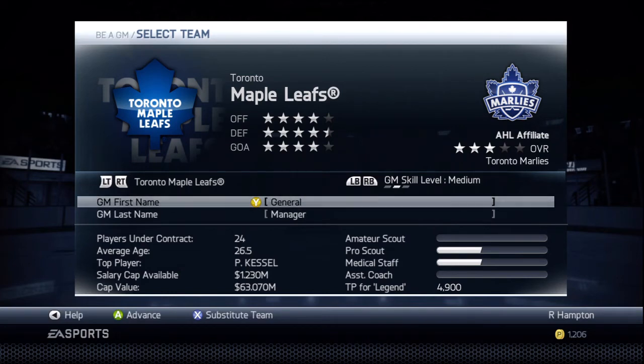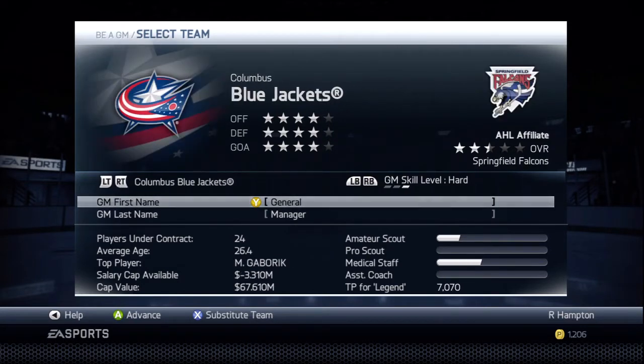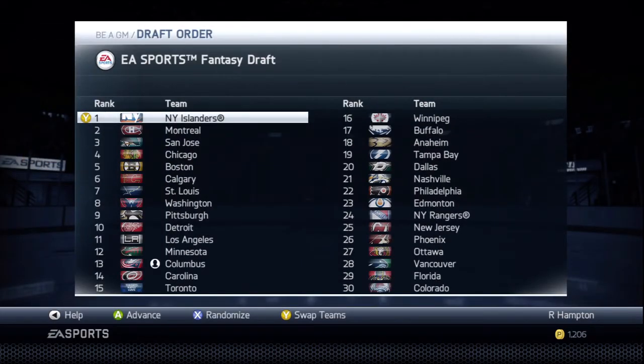Our GM name doesn't matter, but this name will become known as one of the top general managers ever. The team I've decided to use are the Columbus Blue Jackets — that's right, time to bring the underdogs a cup. They just got into the league in the year 2000 and they've made one playoff appearance back in 2009 where they got swept by the Detroit Red Wings. Not only are we going to win them their first playoff game, but we're going to win them the Stanley Cup.